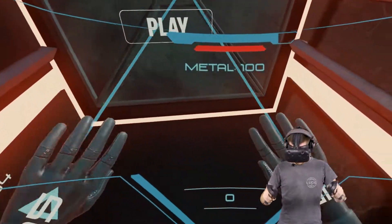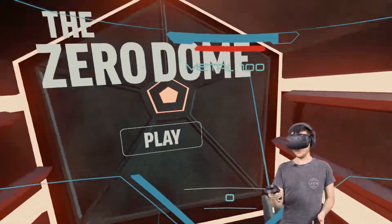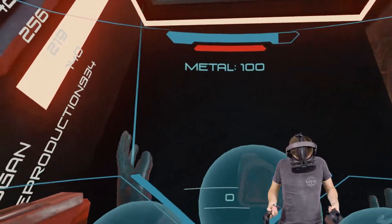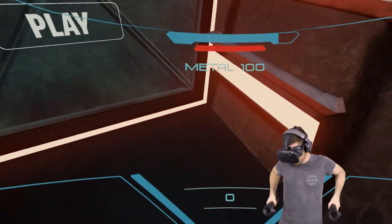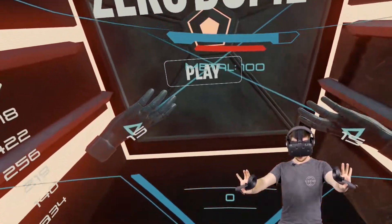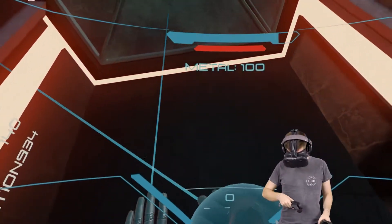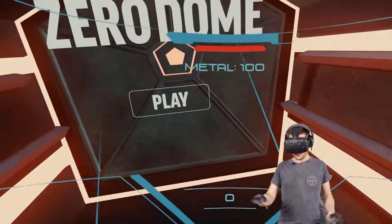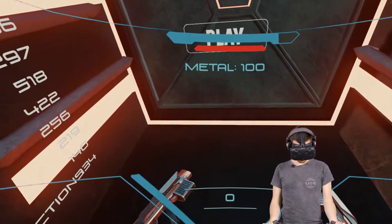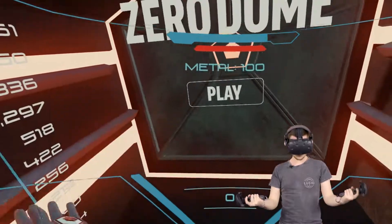The first big change is that items are now on holsters. Before, you'd hold down the touchpad, a wheel would show up, and you'd select items like that — kind of like Space Pirate Trainer. Now I've gone with a more Robo Recall style where there are guns on your holsters and sides. You can shoot them and drop them with the grip buttons, which turns them to your holsters, and that's how you reload them. You've got pistols on the side, your build tool on your chest, and machine guns on your back.